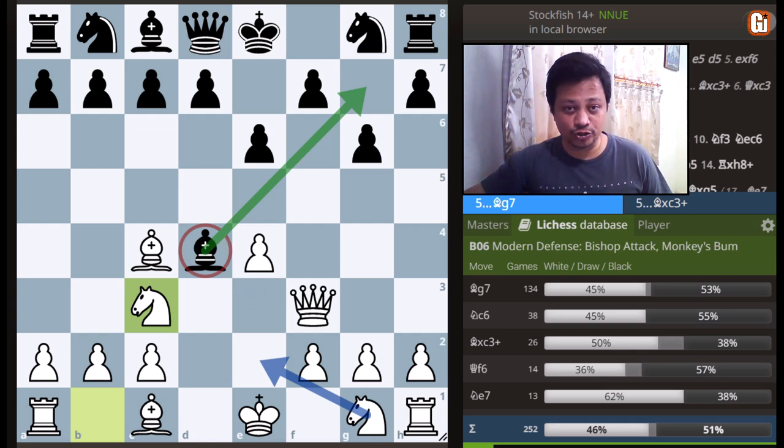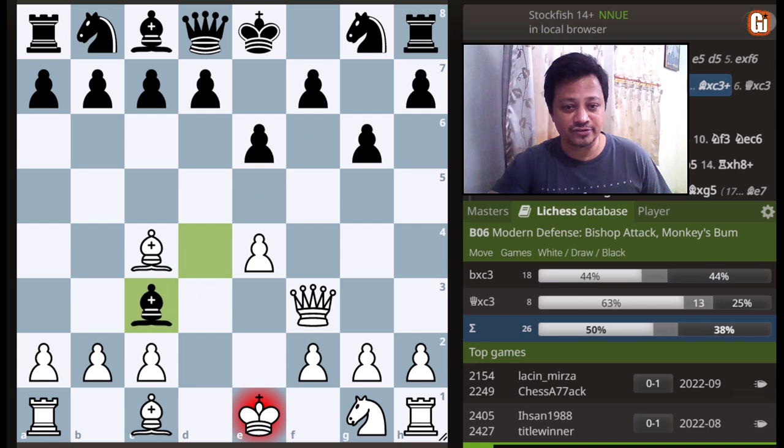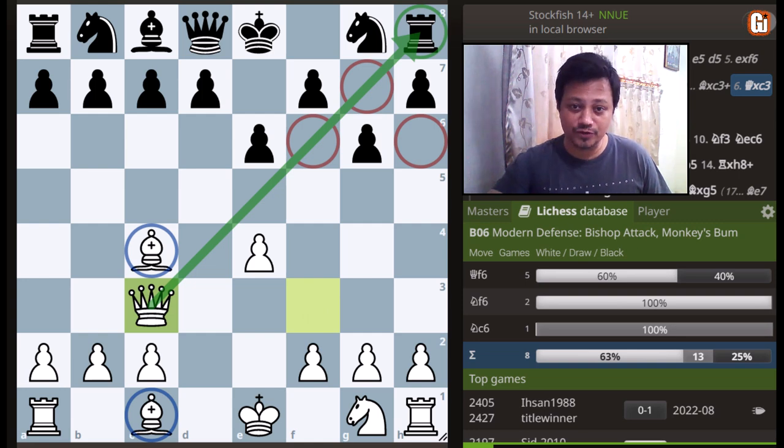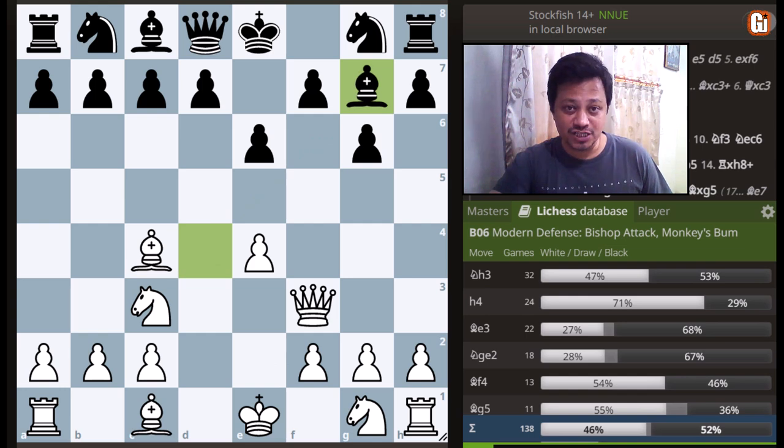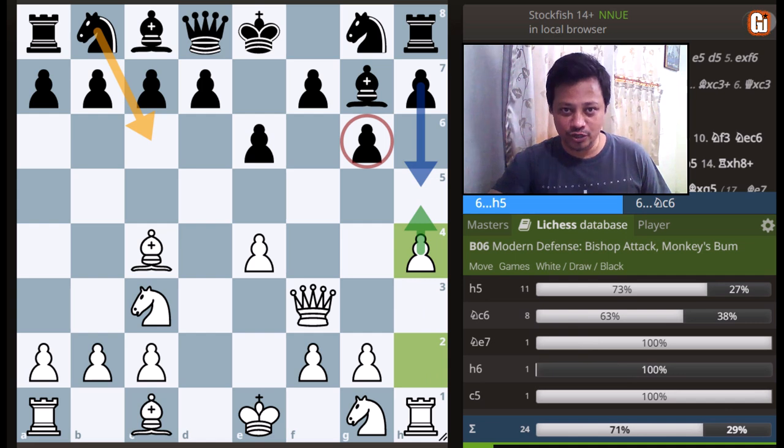As per the database, there are a few choices, and amongst them bishop to g7 is by far the most popular response. However, if you're wondering what happens if your opponent takes the knight, we can simply recapture with the queen, and now as the dark-square bishop disappears from the board, look at the squares around the kingside — they are severely weak. With the bishop pair, white has tremendous compensation. So that's not a good idea for black. The correct choice is bishop to g7, saving your most important piece, and after this, many games continue with other moves, but we are looking for the more attacking option: h4 — fitting as the correct response.